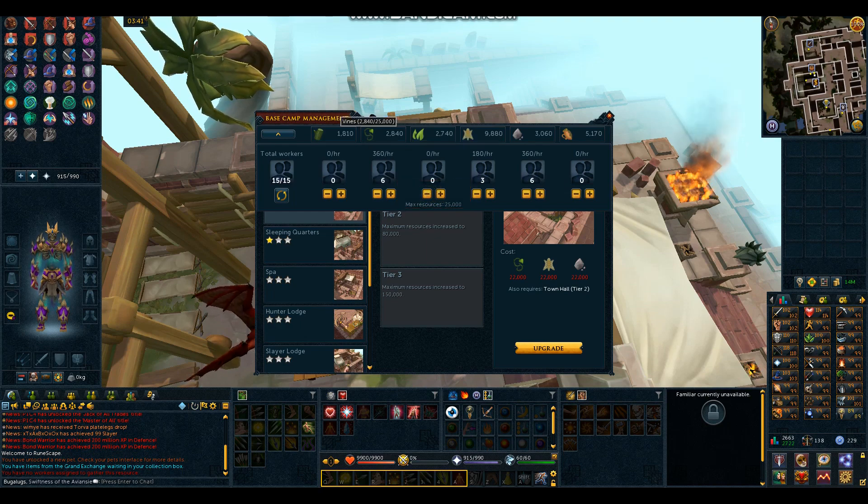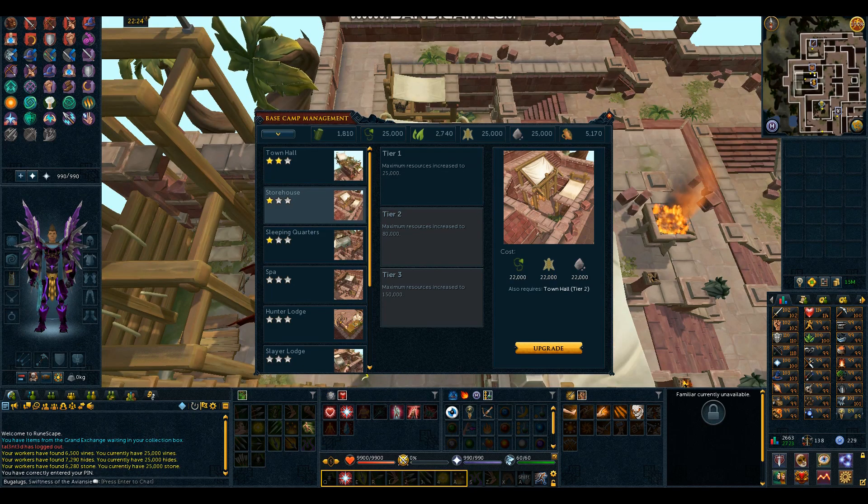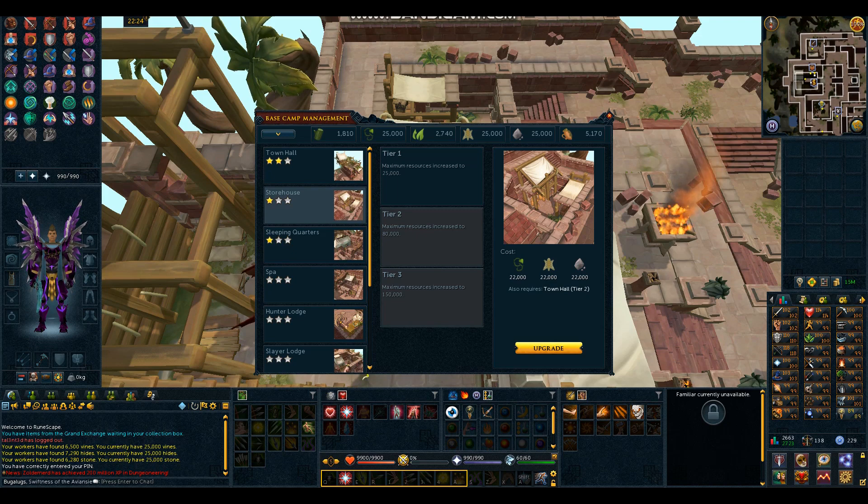Awesome — I've put 6 on vines, 3 on hide because hide is already at about 10,000, and 6 on stone as well. Now I have 22,000 vines, hide, and stone — actually 25,000, because I didn't come back for a couple of hours. But I've got enough resources to upgrade the Storehouse to Tier 2, so I'm going to upgrade that right now. Beautiful.